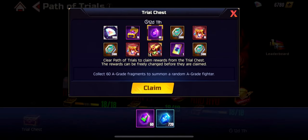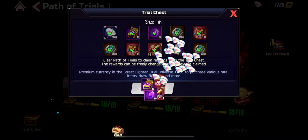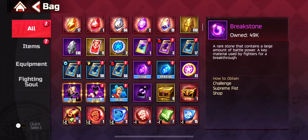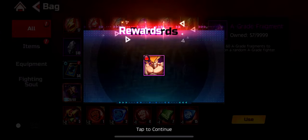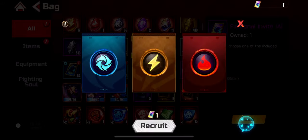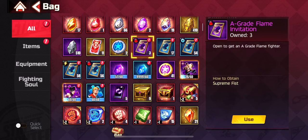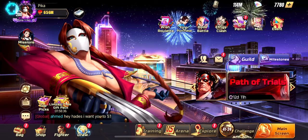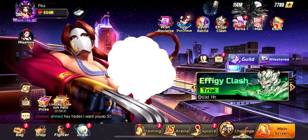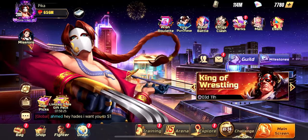Everything looks good — we got our rewards, and that's it for the Path of Trials. Let's pop some summons from what we accumulated: we got the worst version of Adon, which is okay, and we can get Dan. And that was it! See you in the next one. If you enjoyed this video, please like and subscribe. If you didn't, we thank you for watching. As always, stay frosty. Peace.